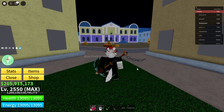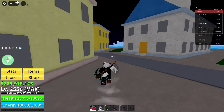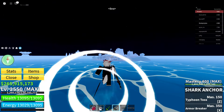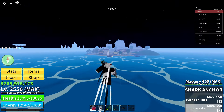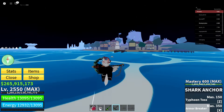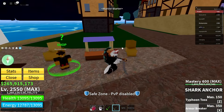Now click Exit, click on this black box, and go ahead and go over to any of the starter islands. I'm just going to go over to the Marine start area, so just get yourself to any of the starter islands.